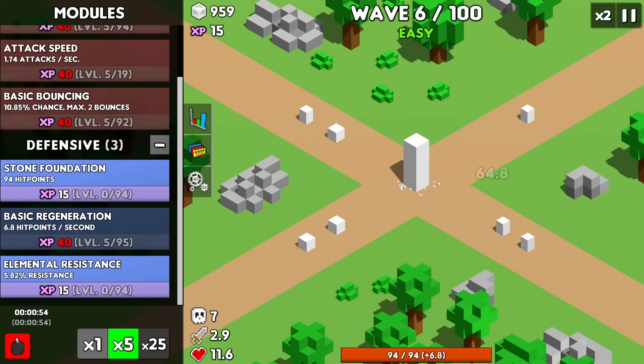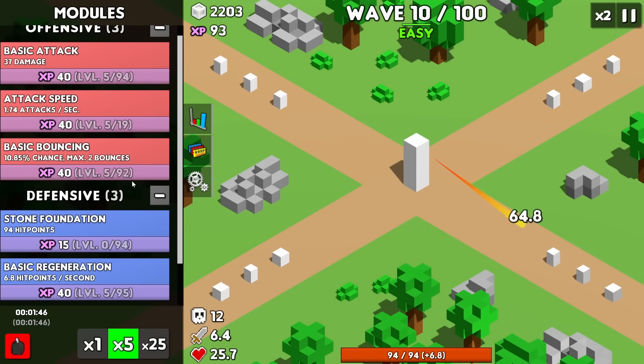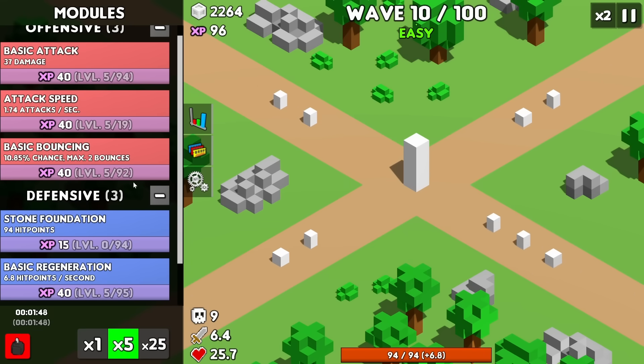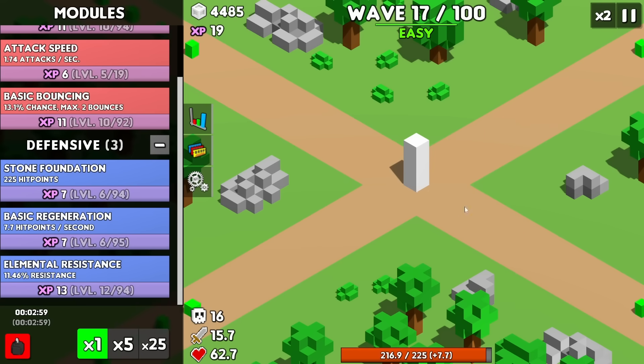Let's also get some more regeneration — I'd like to see a full health bar. Here comes boss number one, and it doesn't last nearly as long. It cannot get even close to the tower — some easy 10 waves. But now we have the green guys coming in, so let's boost our elemental resistance more and also some more bouncing. Right now the green guys are pretty much at the same point the white ones were.